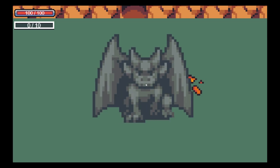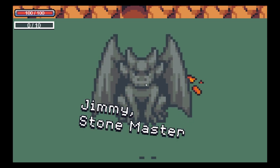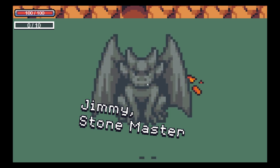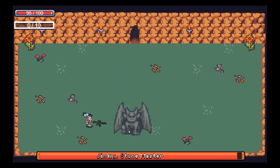Now I have just four level-up options. You will build to make yourself a boss killer. So this is Jimmy the Stone Master — that's the boss I made for now.